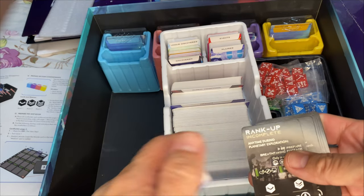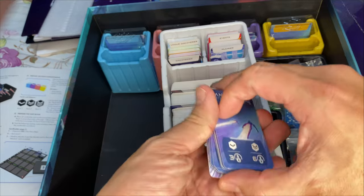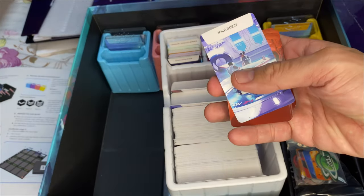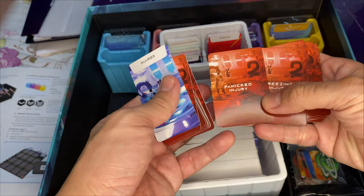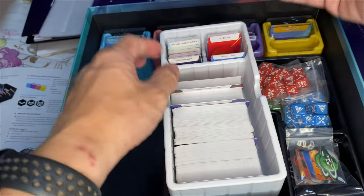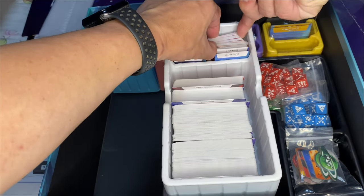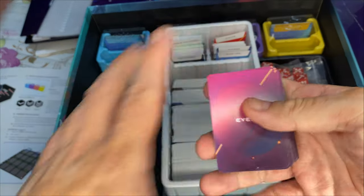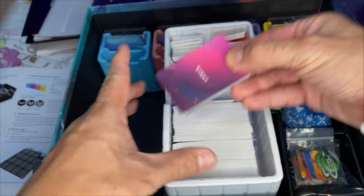On the right side we have rank-up cards — just keep all rank-up cards here. I don't think there's a specific sequence so I leave them as-is. Then the second section has injury cards: wound, injury, panic, exhaust, critical, and burn — just leave them separated by type. The last section contains the event cards, which all share the same back design. There's no numbering, they're just random events, so keep them all together.